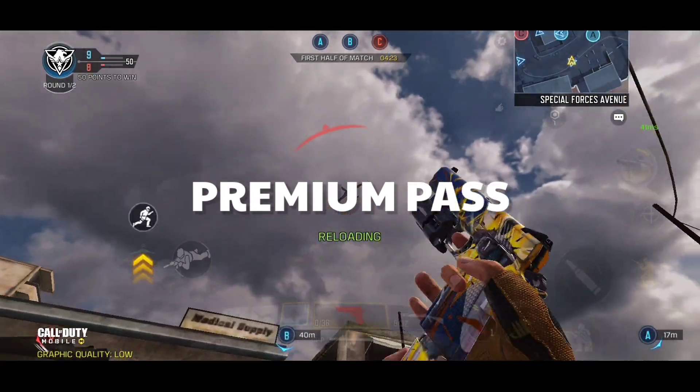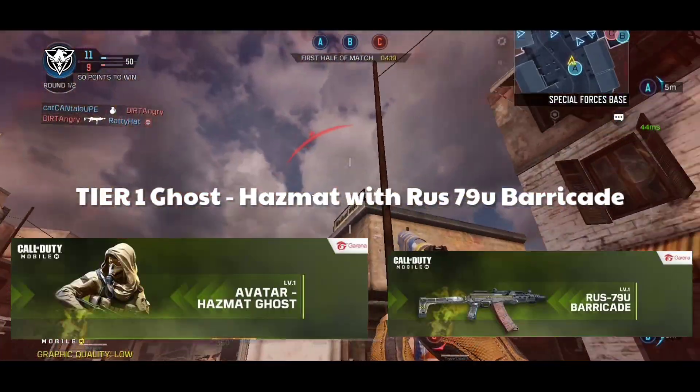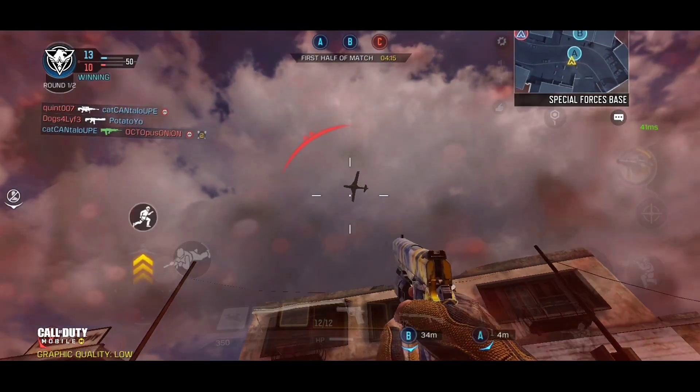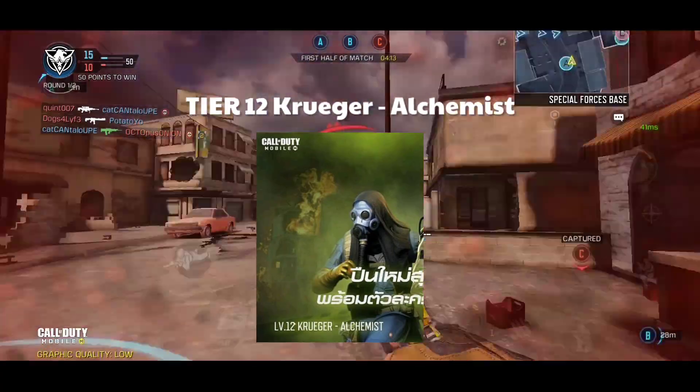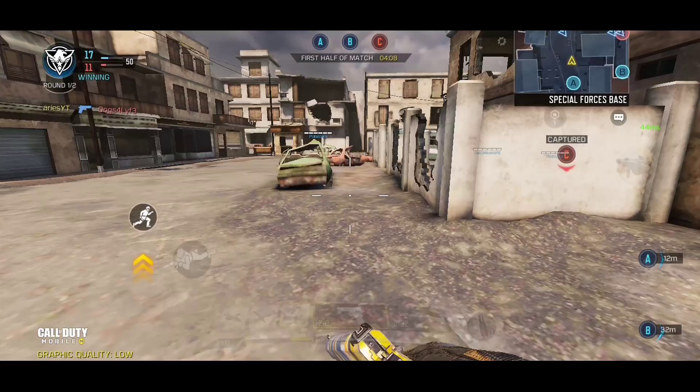Let's start with the premium pass. What we get in Tier 1 is Ghost Hazmat together with the Russ 79U Barricade. Next is for Tier 12, and the second character was the Kruger Alchemist. I know you're planning and you're not sure, but I'm telling you, you have to buy it and let's support COD Mobile.